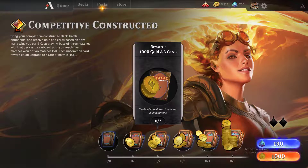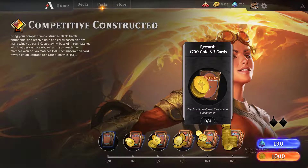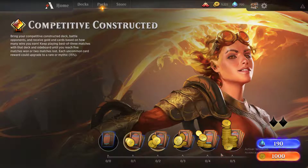To break even on Competitive Constructed you need at least two wins, since that covers the 1000 gold entry fee plus three cards. Three wins gives 1500 gold and three cards, four wins gives 1700 gold and three cards, and five wins gives 2100 gold and three cards. Once you reach two losses you exit, and you can re-enter as many times as you want while you have gold.